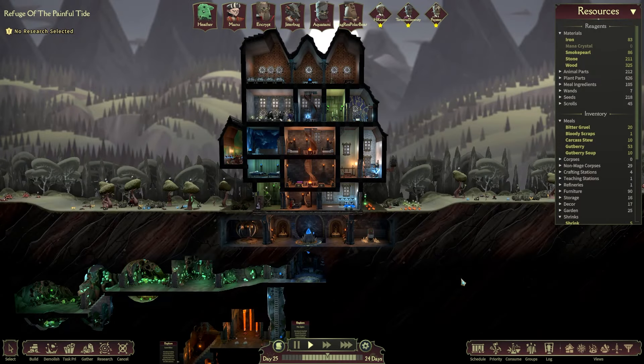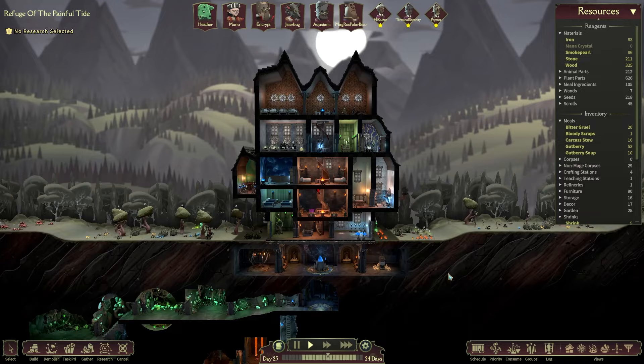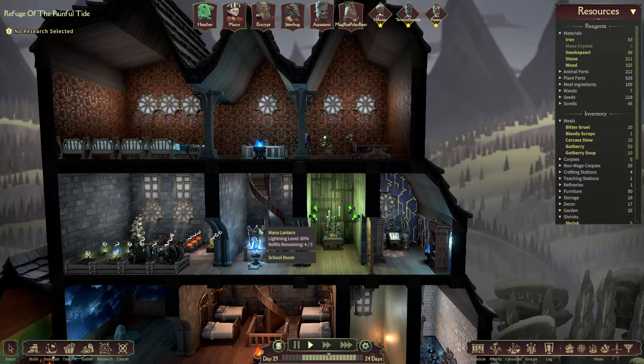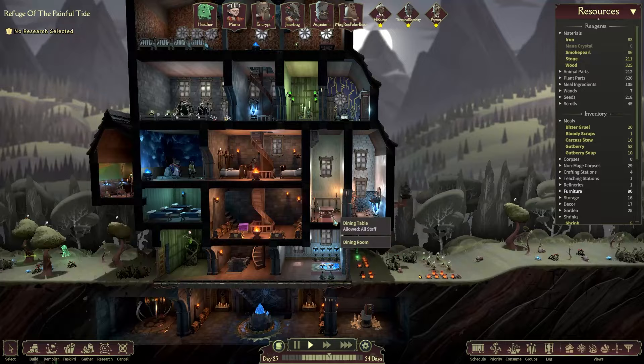Greetings, everyone, and welcome back to the Refuge of the Painful Tide after another bit of a break. In the last episode, we got some pretty amazing progress done. We set up a student common room with room for eight students, as well as updated our scullery to a kitchen and got a staff dining room. Don't ask about the wallpaper changes — there have been updates.